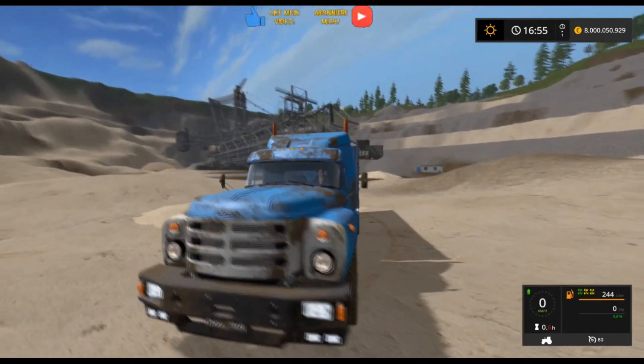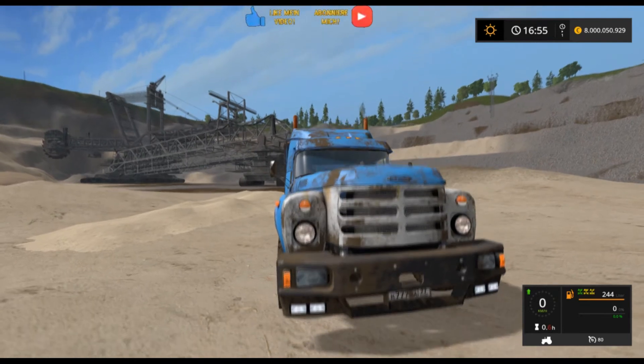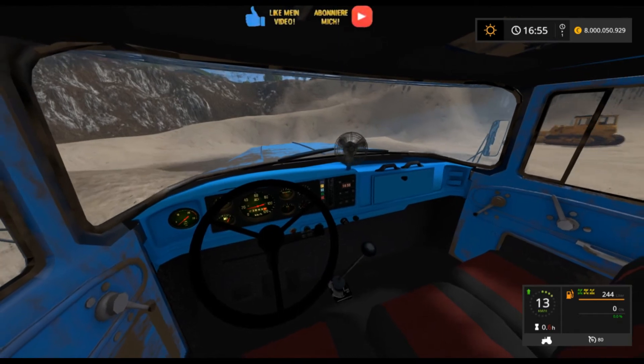Front and rear fog lights with Numpad 5, high beam with Numpad 6. Then we look inside: indicators are all animated, gear shifter also works.